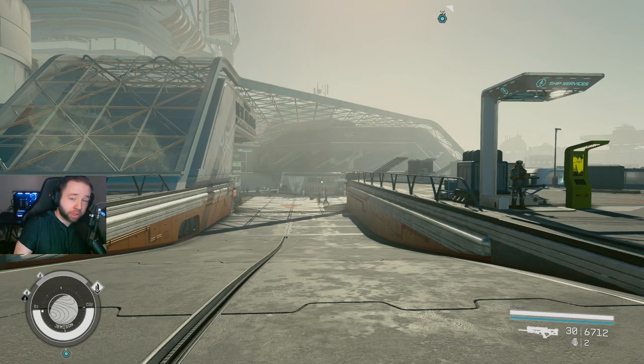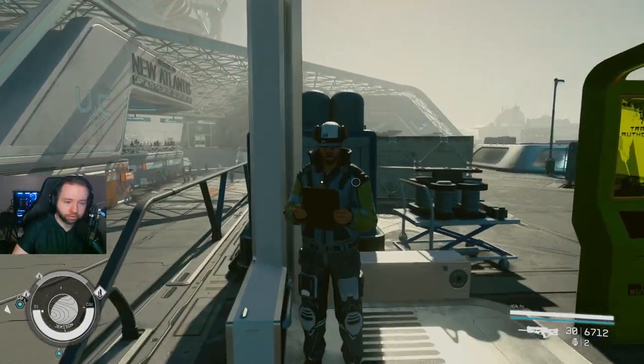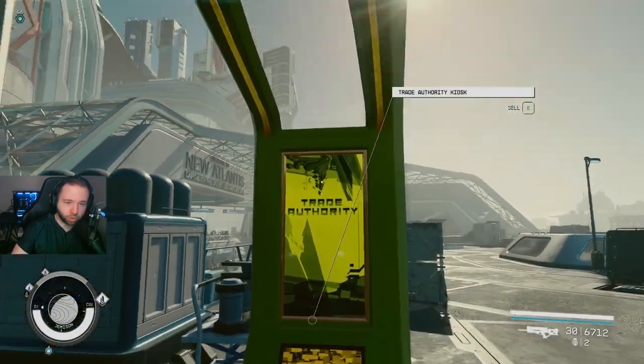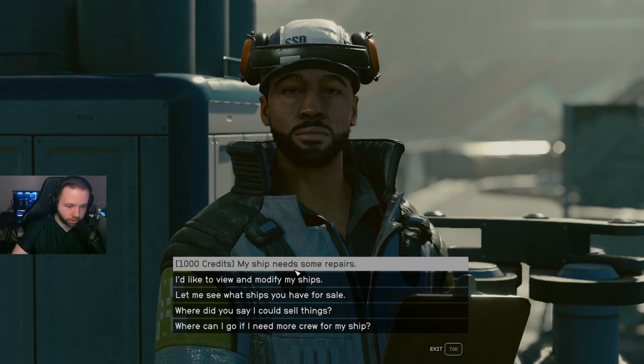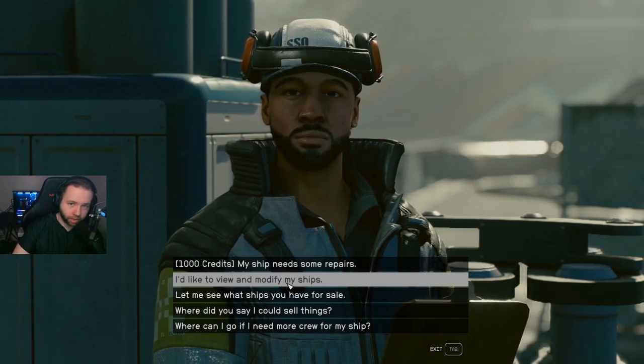If you're looking for ways to modify your ship and you cannot find it, you can land at a city or anything that has ship technicians. Not every single technician will prompt you with this, but if you find a ship services technician, it should be right around a trade authority kiosk. You can access them and repair your ship for 1,000 credits, or select 'I'd like to view and modify my ship.'